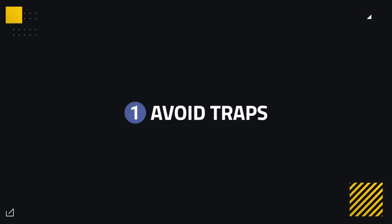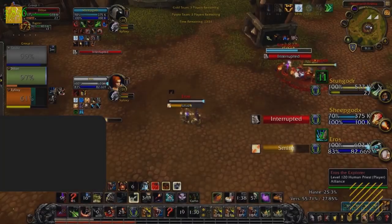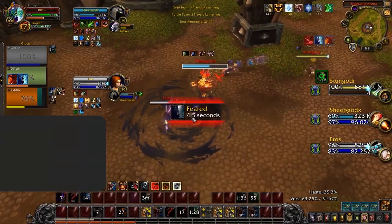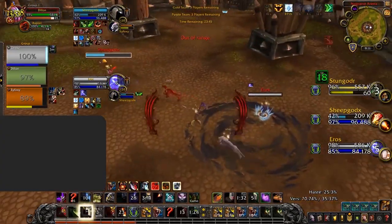Let's get started with one of the essential parts of countering survival hunters: avoiding traps. Hunters can reliably trap during stuns on healers. So if you see there's a stun with no dots on your healer, they will most likely be getting trapped by the hunter. If survival hunters do this often with pressure on the DPS, this can easily lead to forcing big defensive cooldowns or landing kills.